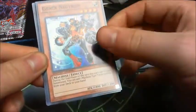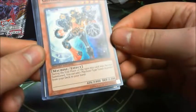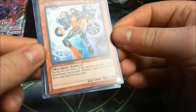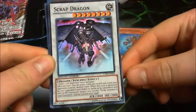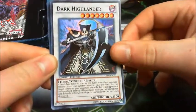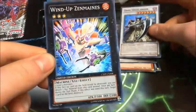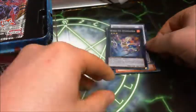Gen X Neutron: during your end phase, this turn the card was normally summoned, you can add one Machine-Type Tuner monster from your deck to your hand. Scrap Dragon. Dark Highlander — the Dark Highlander. And Wind-Up Zenmaines. Very nice.